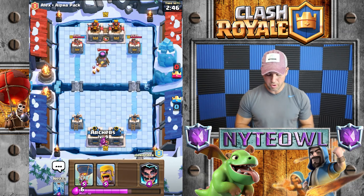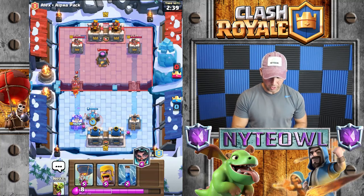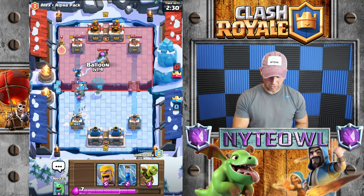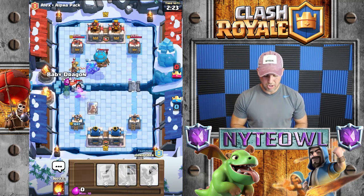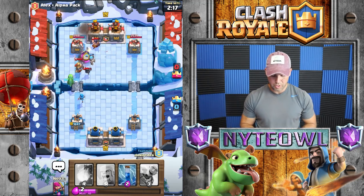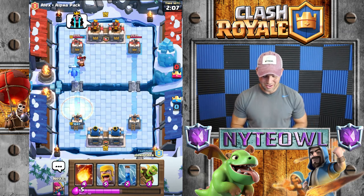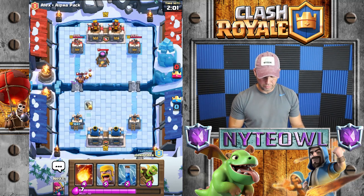It looks like we're gonna drop archers in the back. Wait — where's my teammate? What are you starting off with that for? I guess we're just starting out with a golem push. I'll drop a balloon, take care of that, and we're gonna have to drop baby dragon — they have a pekka on the map which is gonna hurt us badly. Baby dragon is gonna do some damage — oh yes, he missed his heal spell! So lucky, so clutch!